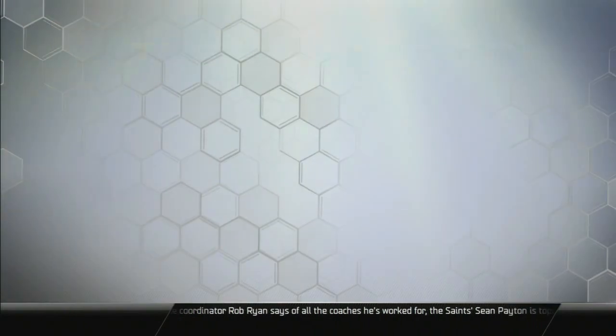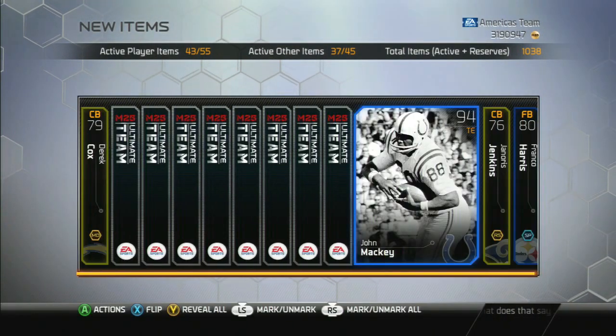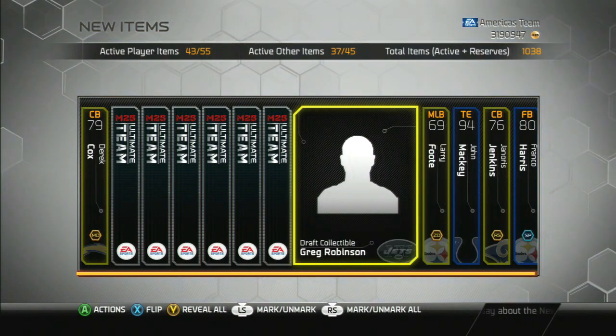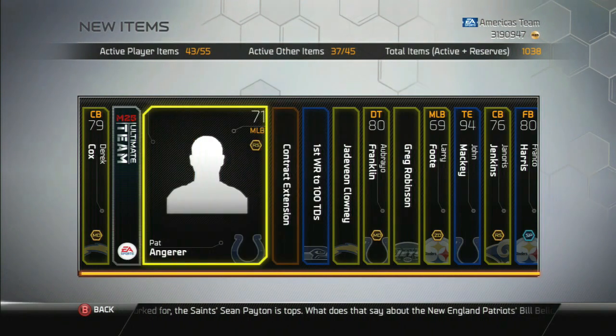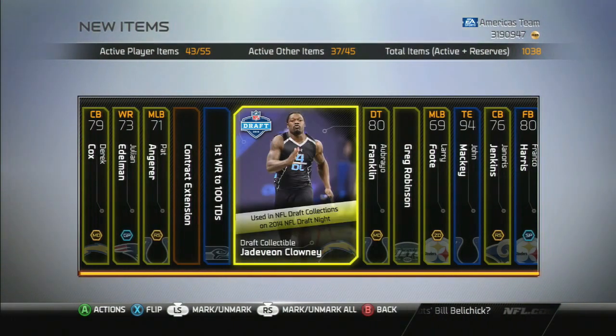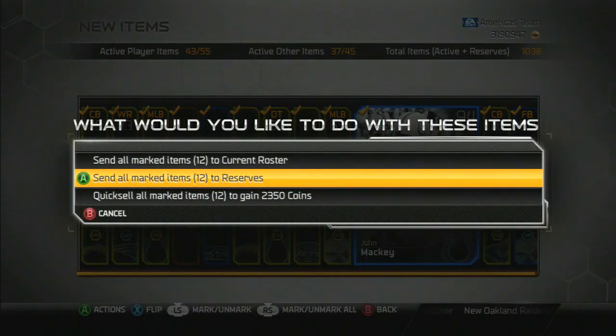Final legendary pack — hopefully this is it. Franco Harris, John Mackie, another John Mackie. Oh — we got a Clowney! Chargers though, I don't think he's going to the Chargers. That's my first time pulling a Clowney card period.